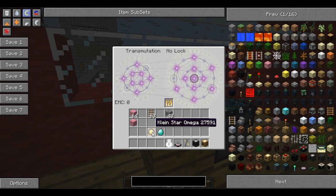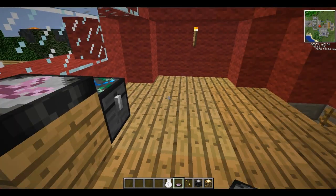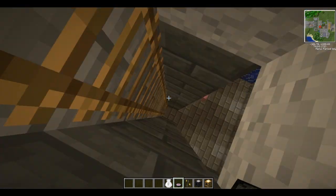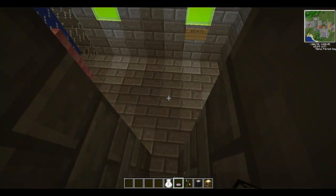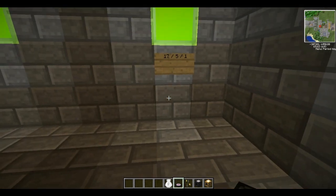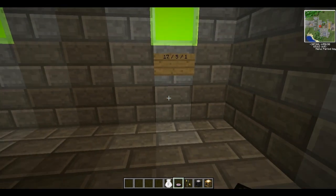When we've charged our Kleinstar up, you can put it in here and all the energy you've got stored in it will generate things on this side. So go down into the depths - these numbers here represent how many of each type of block you'll need.